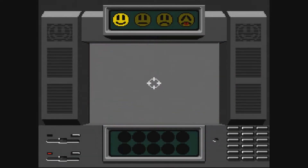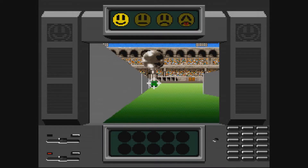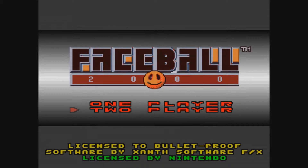Here we are playing Faceball 2000 on the Super Nintendo. It kind of looks like a computer — it has a floppy disk drive on the bottom left. That's actually a little demonstration. Here's the title screen right here. It looks like a bunch of balls. Faceball 2000. And we are playing a whole bunch of first-person shooters on the Super Nintendo today, so let's check this one out.